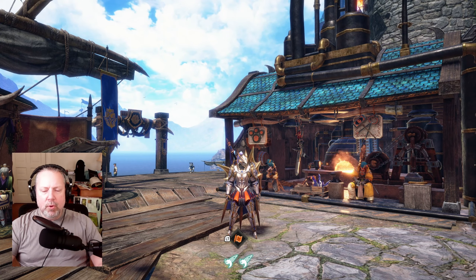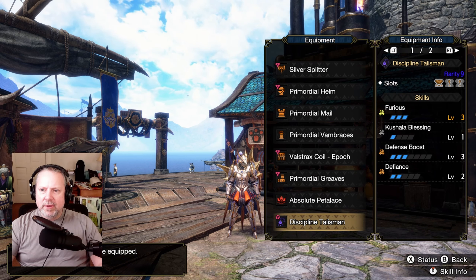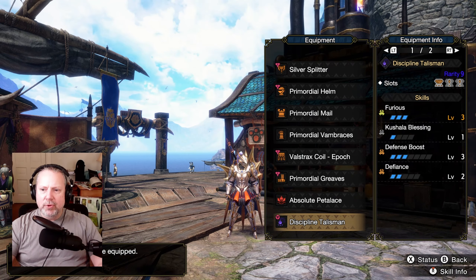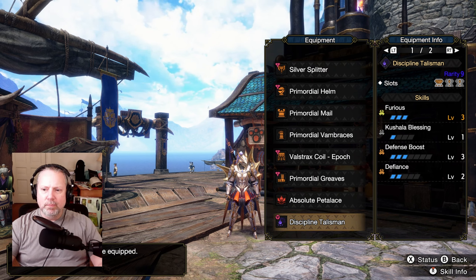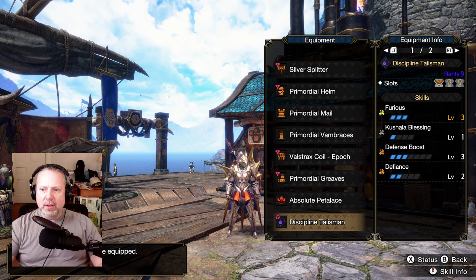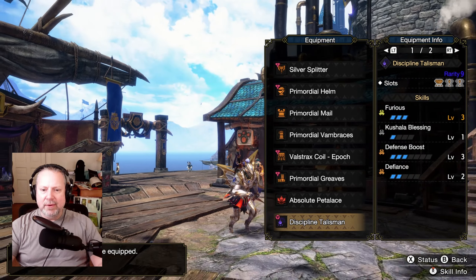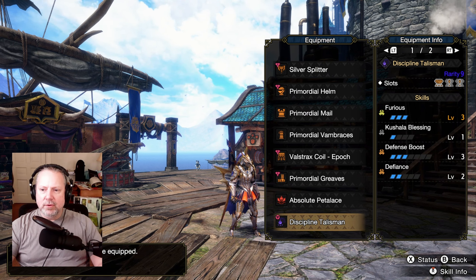Where does Furious come from? A lot of people will augment it, but what I've done is use a Talisman — Furious 3, Kushala Blessing, and 3-1-1 slots. It's a rare 9, not even rare 10, so most people look at it and think it's garbage. But Furious 3 Talisman — if you see one, I don't care what it looks like, keep it. Furious is that good. This was just sitting in my box with no use until I tried this build, and I realized it's absolutely amazing.